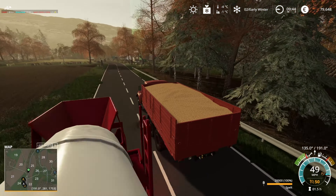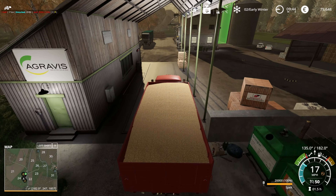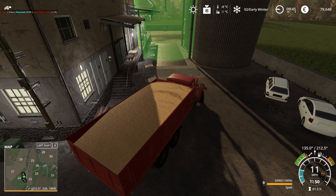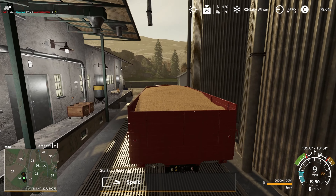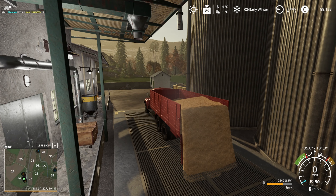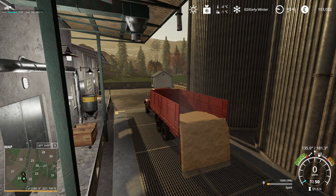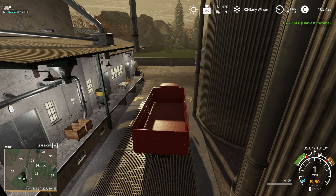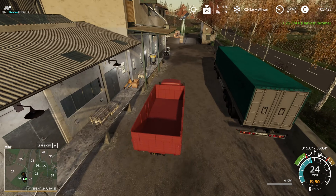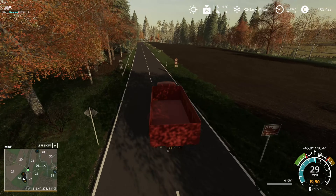Just coming up to the sell point now - this is where we've been selling our bales. Paying attention as we roll over the weigh bridge to see how much we're going to make. It's going up nicely - 26,000 euros for that load, very nice. We'll stick it into a time lapse now, get this other trailer load of spelt sold, and then we'll be doing forestry or carrot selling.